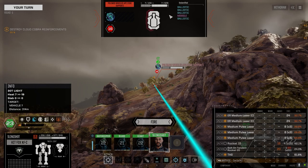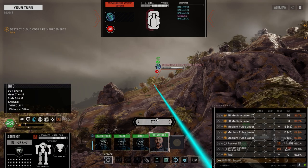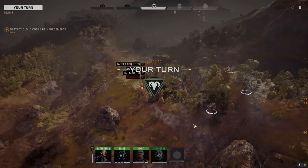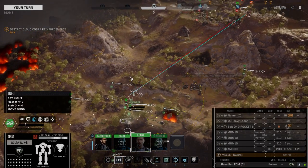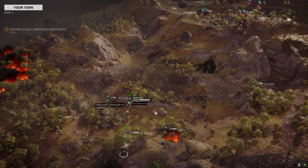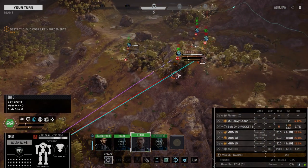We'll rocket this guy up. He's got 20 internal structure. I don't think the tandems will do enough damage unless they all hit, but let's just fire these. We got really good consistency with the tags and I'm really pleased with that. Because in the past, my ability to tag people has been severely limited - I always got frustrated using tags because they never seemed to hit all that often.